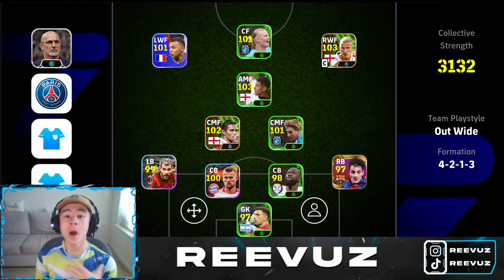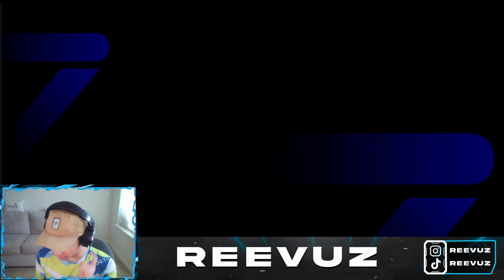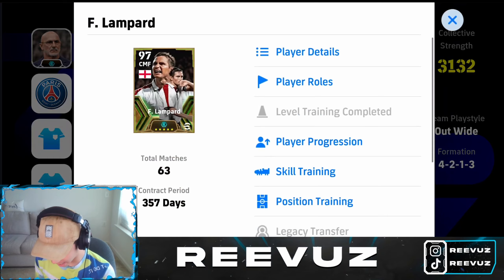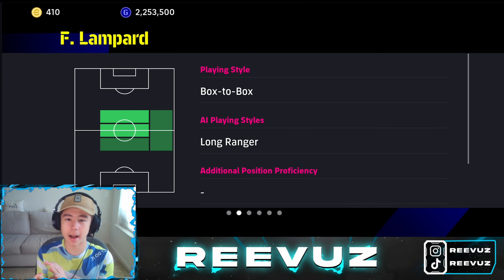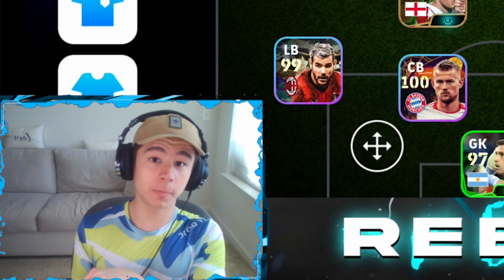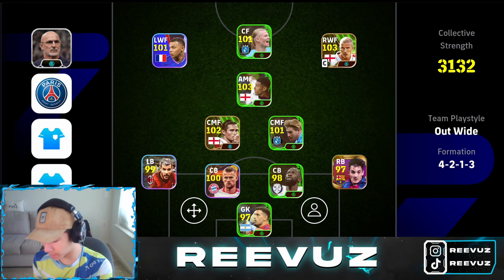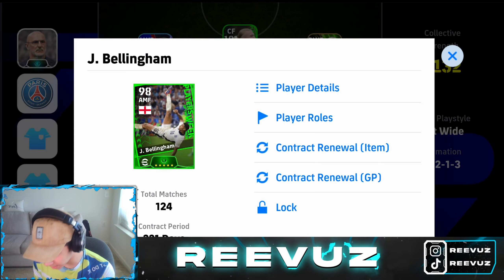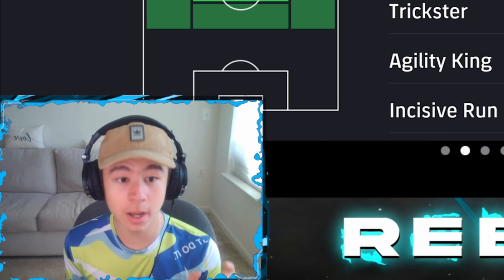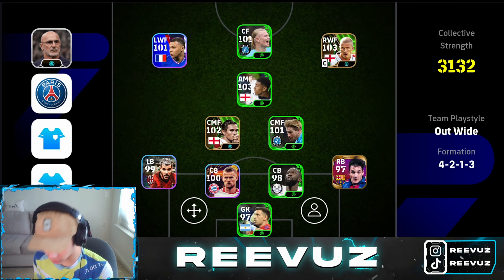For the CMF, I use one creative playmaker and one box-to-box. I've tried many play styles but came to the conclusion that box-to-box plus creative playmaker is the best combination. You also want to pair them with an attacking midfielder who has creative playmaker — not hole player, only creative playmaker. It will make sense later.